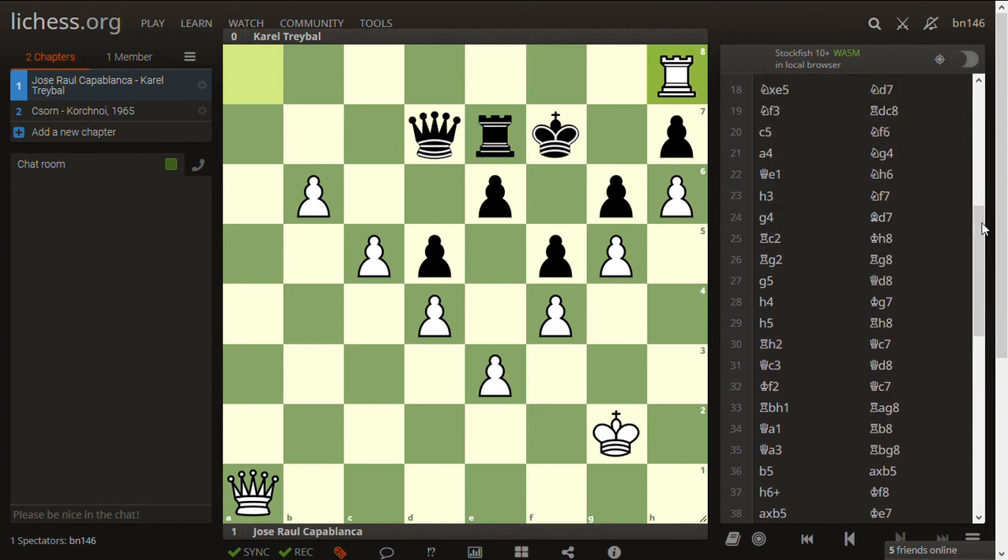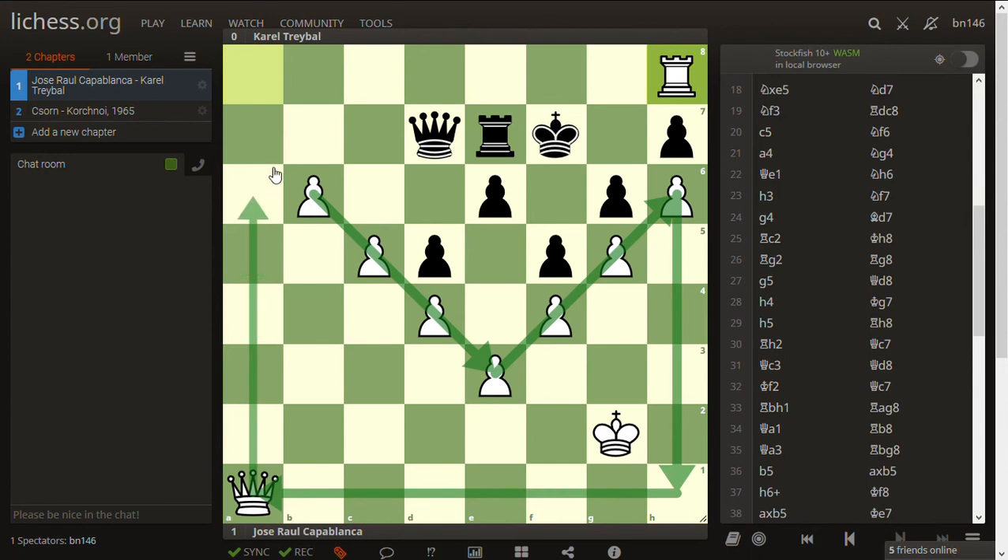Capablanca declined exchanges, continued to gain space on the queen side once the center was locked, and used the principle of two weaknesses — calmly taking space on both sides, stretching Black's defenses too thin. When Black couldn't defend against the queen-side attack, White transferred everything there and won. This is a model game; the amount of space White controlled was simply amazing, which is what makes it so popular.